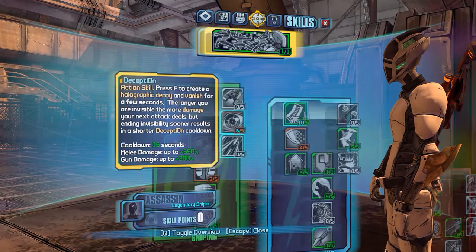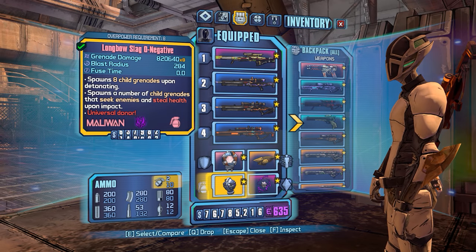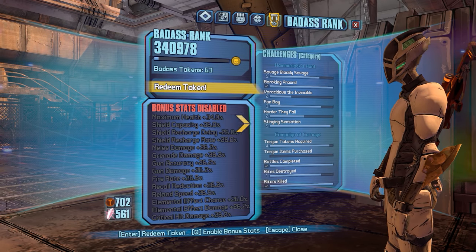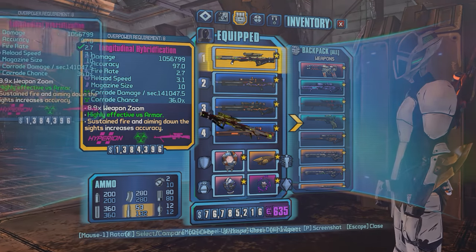What's up everybody, it's Man of Low Moral Fiber here, my name's Luke, and in this video we're going to be doing some more farming here at Overpower Level 8 with my Farming Zero. In the previous video, we were farming a general loot source, which was the Snowman from the Marcus Saves Mercenary Day Headhunter DLC.